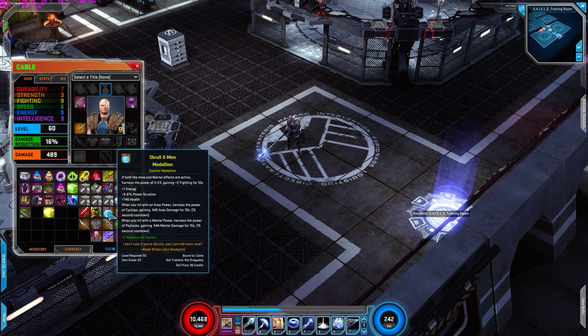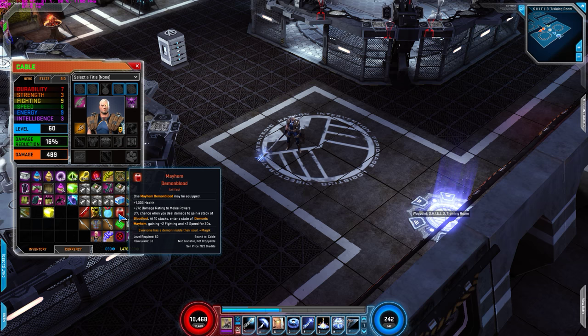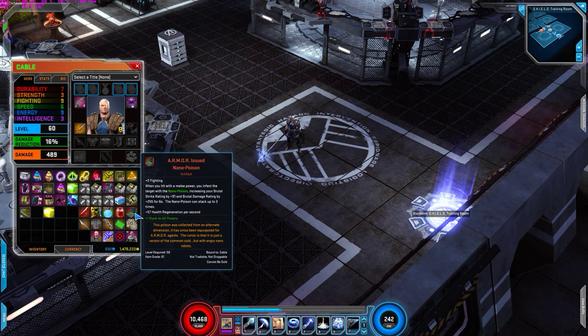Skrull X-Men Medallion for obviously the plus 1 energy, power duration, health, and also it gives you extra damage to mental damage when you hit with a mental power and area power, plus when you hit both mental and area powers you gain plus 2 fighting. Mayhem Demon Blood gives you plus 2 fighting, plus 2 speed when you stack them, extra health, and damage to melee powers since this is a melee build. And I also use Armor Issued Nano Poison for plus 2 fighting, which is very useful.